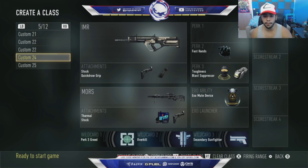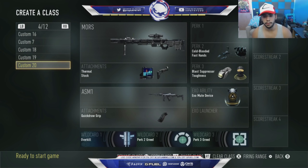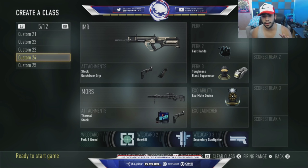Next is another IMR overkill class with stock and thermal. The only difference from before is no lightweight or cold-blooded. It's still a really good class. I really like thermal and stock on the sniper — I think it's really effective. If you don't like stock, you could take it off and add lightweight and a stun. But I like this class. Some people don't like having stock on the sniper, but especially when it comes to camera angles, I think it's really good.